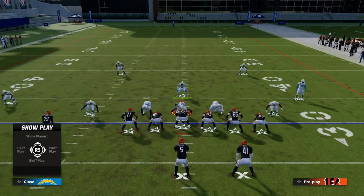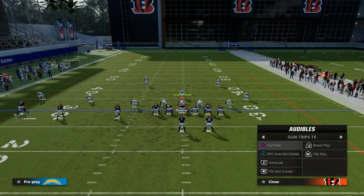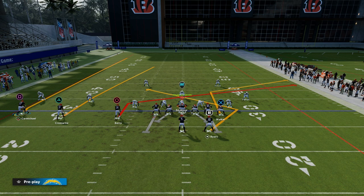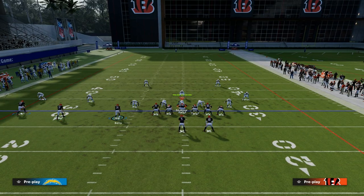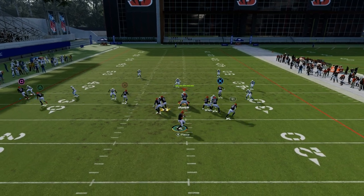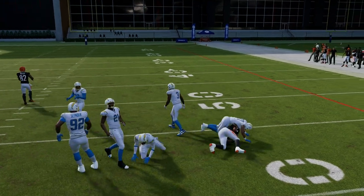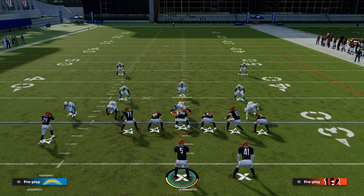Another thing we can do is attack with a very common concept: take our inside guy and put him on a slant, put the tight end on a post. It's really up to you how you want to attack it from there, but what I like is basically this — why? Because the flat zones get pulled out by those flat routes, and then the user has to choose: am I going to guard the slant or am I going to guard the post route? That is literally the chess match every single year.